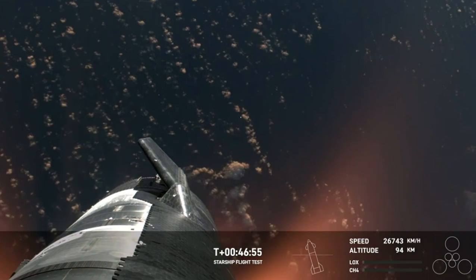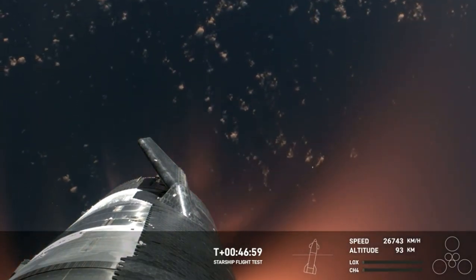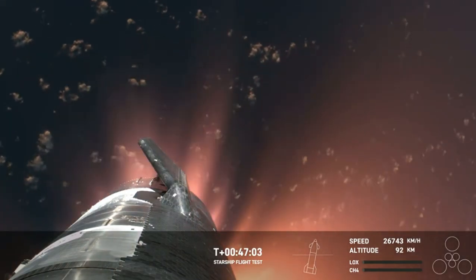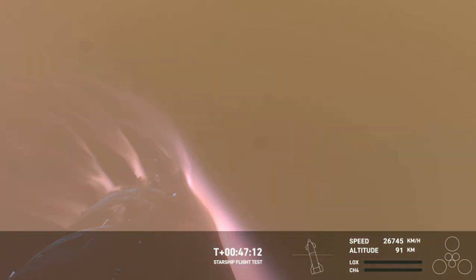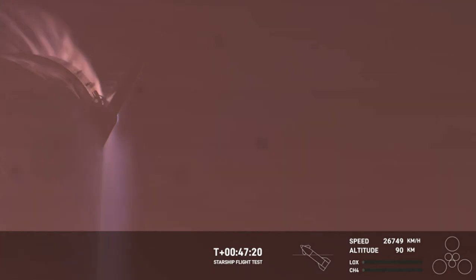This is just absolutely incredible views — we've never seen anything like this before. This is the biggest flying object ever in space. It's important to note that the ascent burn we did was to get us to orbital velocities, even though we were on a nearly orbital trajectory. So the heating and the loads that Starship is going through right now are what it would be getting if it were recovering from an orbital mission. And just the fact that we have views through entry — this is incredible.